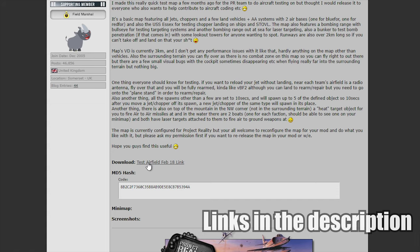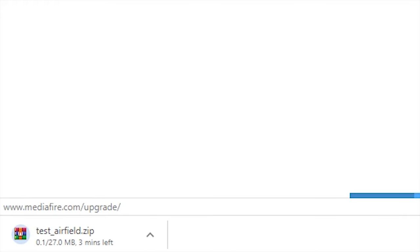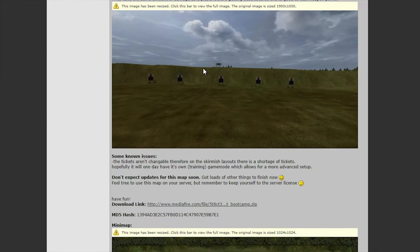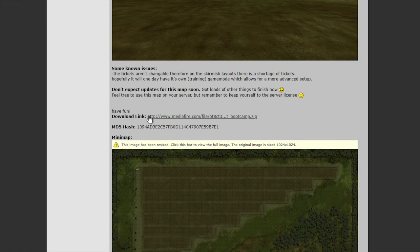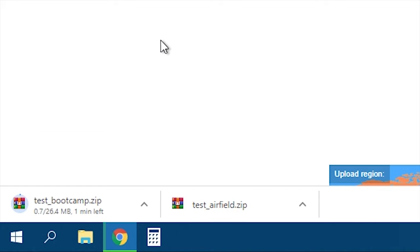First you go to the website. This is Test Airfield — airplanes and helicopters only. You press download and it will start a download. And you do the same thing with the bootcamp; this is for infantry and ground vehicles. Press download and wait for both to finish.